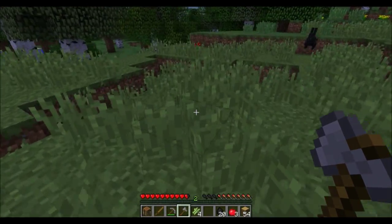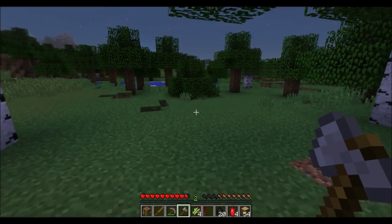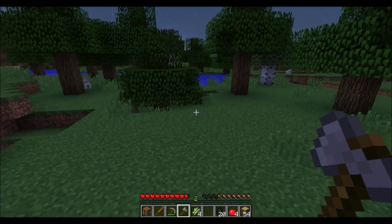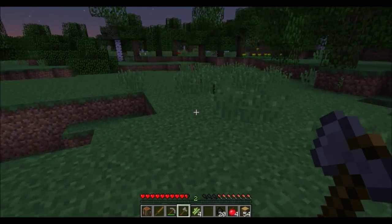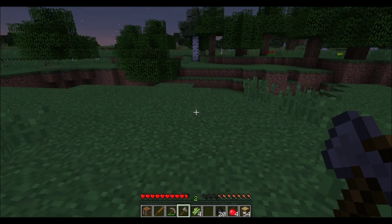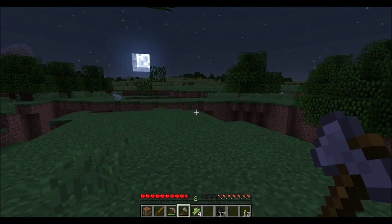It's starting to get dark so we're going to make a hidey hole and go down in this cave. I've got a bunch of wood and very little iron — hopefully we'll find some as we go down. I'm going to go ahead and use a couple coal to make torches. I haven't made any charcoal yet, I haven't even made a furnace.